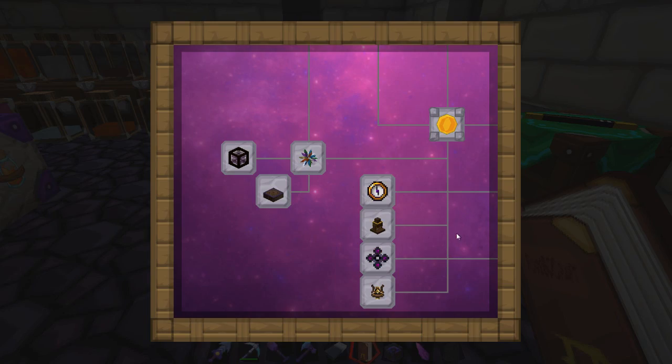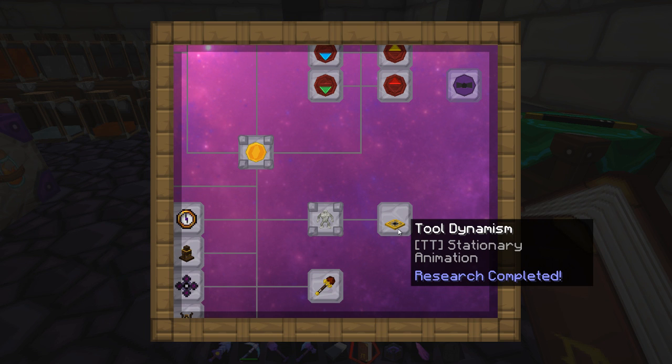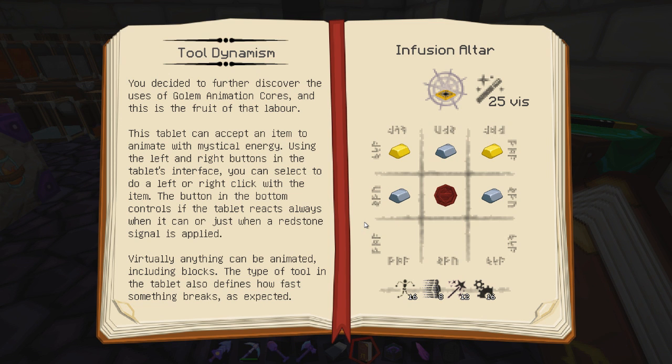All right, now what else can I make up? Let's take a look in here. 'Tool Dynamism' — or is it 'Denimism'? 'Stationary Animation: You decided to further discover the uses of golem animation cores, and this is the fruit of that labor. This tablet can accept any item to animate with magical energy. Using the left and right buttons in the tablet's interface, you can select to do a left or right click with the item. The button on the bottom controls if the tablet reacts always when it can, or just when a redstone signal is applied. Virtually anything can be animated, including blocks. The type of tool in the tablet also defines how fast something breaks.' That's interesting.